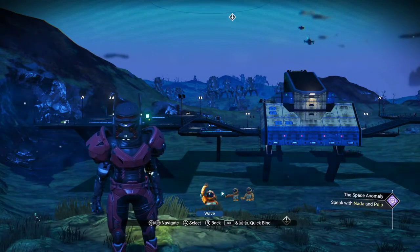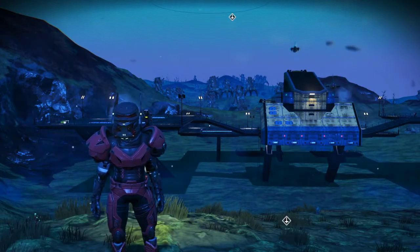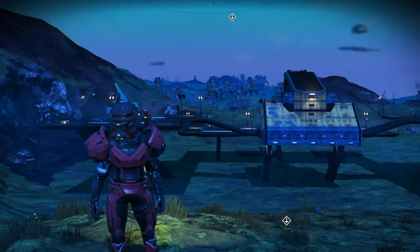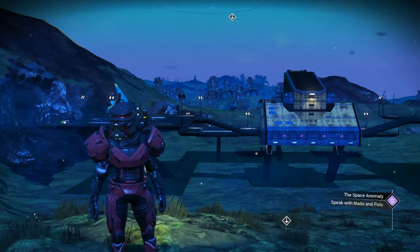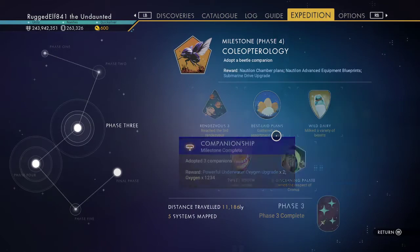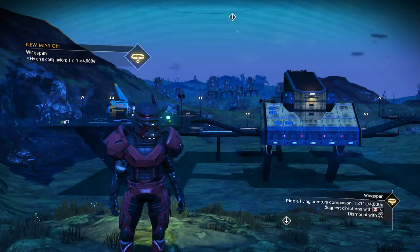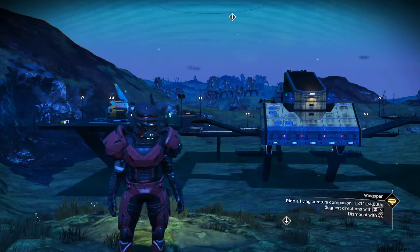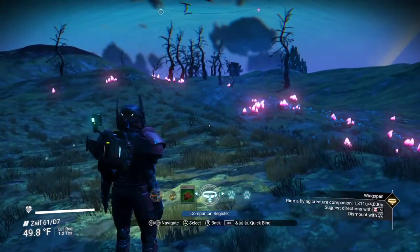Hey everybody, it's Rugged Elf here, how y'all doing? I just wanted to do a quick little video, see if maybe I could cheer a couple of you guys up. I'm working on the expedition, and one part of it says we need to fly on a companion. I'm trying to find a companion to fly on, and I just thought y'all might get a kick out of what I found.